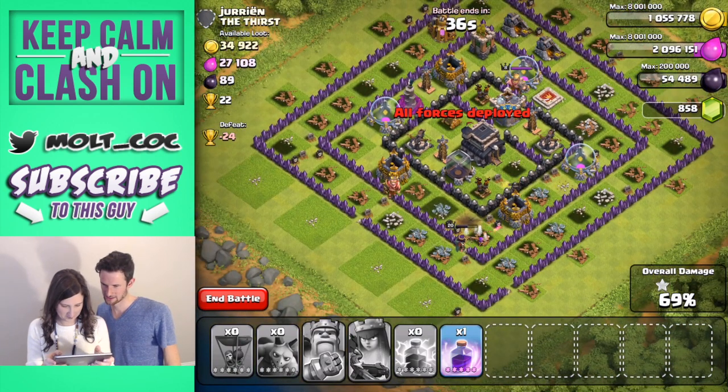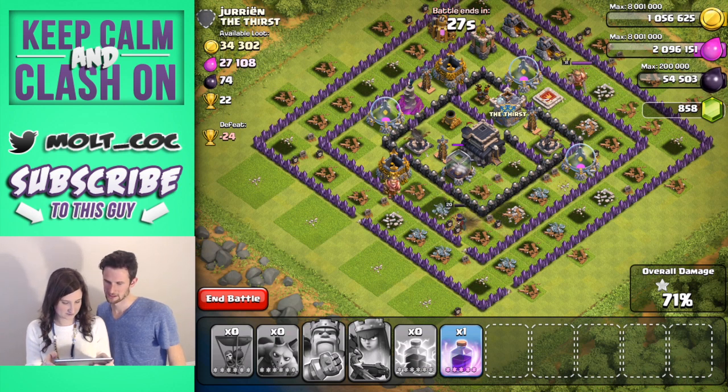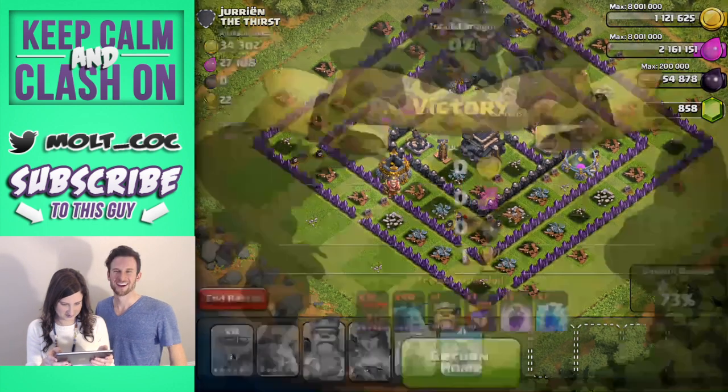Now it's about to be over unless the queen can take out all these barbarians. She doesn't die — she just goes invisible. She's still out there doing good, hopefully she can get in to that dark elixir for us. Come on queen, finish it — hurry! She got it right as she died.